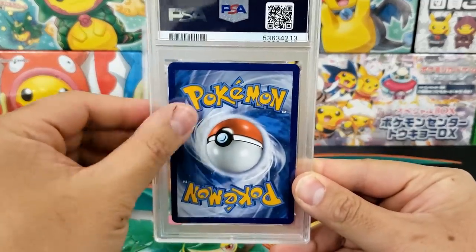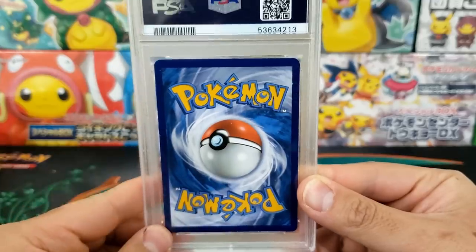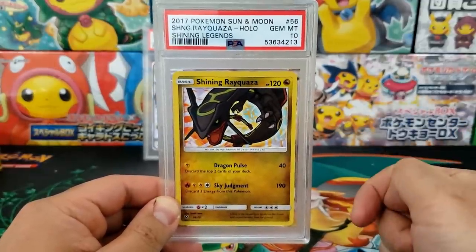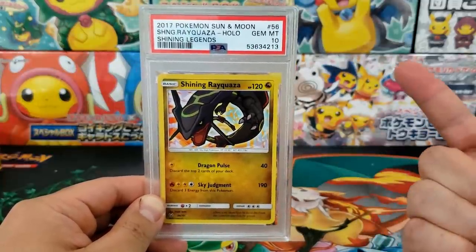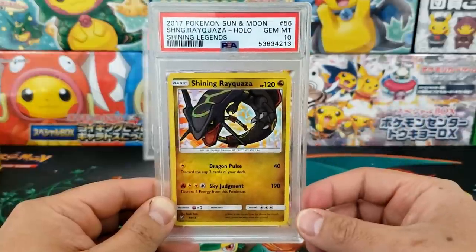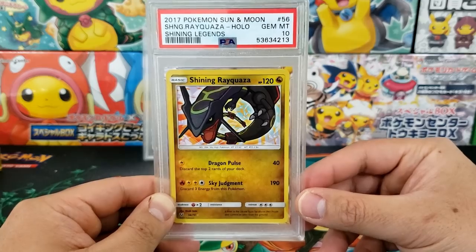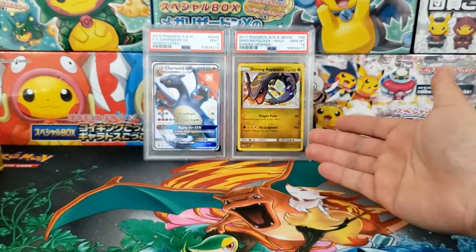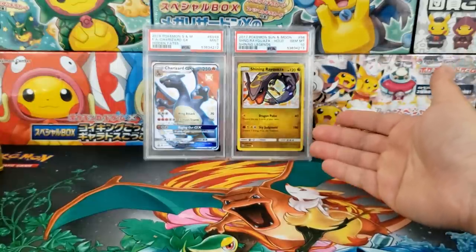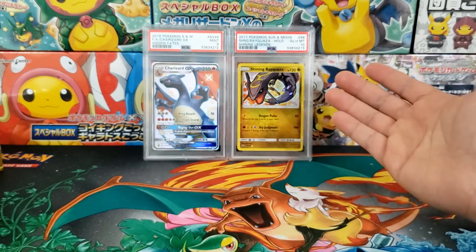Hopefully this one is a PSA 10. Looking at the centering, I would say that's pretty good. 3, 2, 1, flip. Yes! That is fantastic — that is exactly what we're talking about. That is a huge win for the community portfolio. The Shining Rayquaza in a PSA 10! This card in a PSA 10 is currently valued at right around $500 to $600. Huge jump up. These two cards combined are currently valued at $1,100. What that means is that the whole entire community portfolio is now worth well over $2,000. We started with just a humble $1,000 and now we're on our way to the moon.